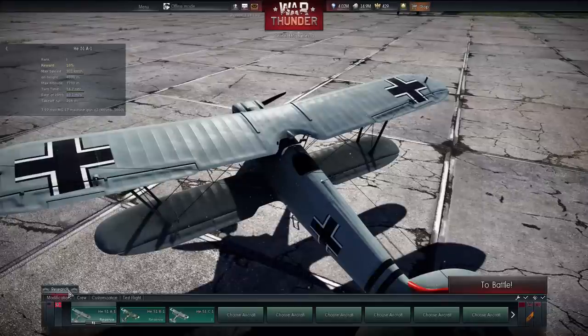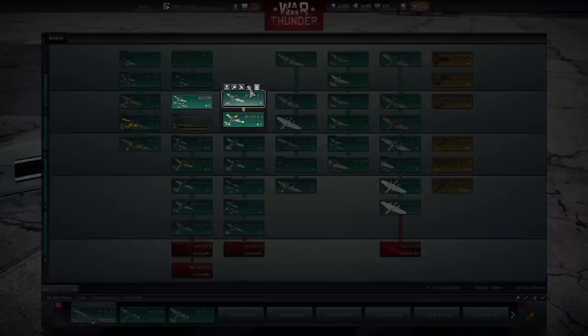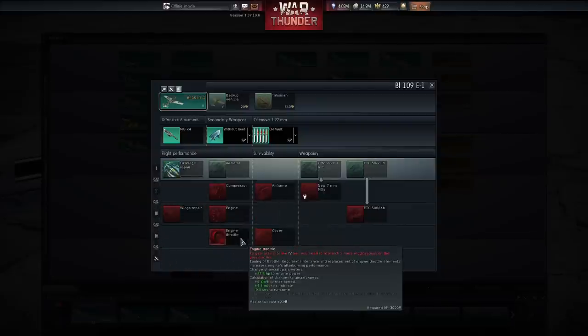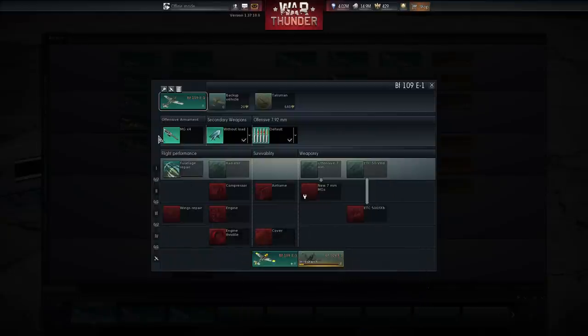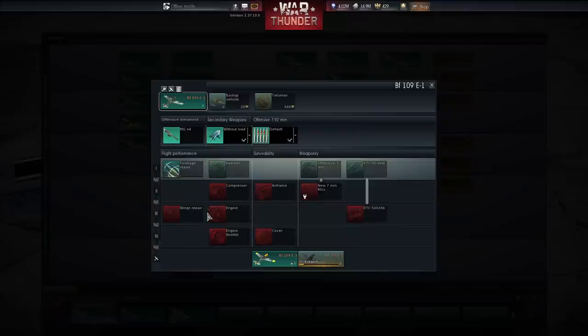Research and modification menus have been reworked. Everything has changed, including the individual modules and equipment on planes. They follow a system similar to 1.35, but with some changes. You've got tier one through tier five equipment, and once you've gotten enough equipment you can research your next plane at the bottom. You don't have to get every single upgrade — it's usually two or three to move on to the next rank.